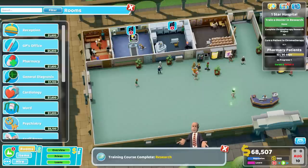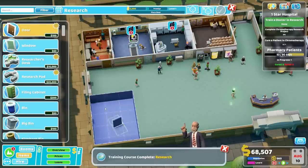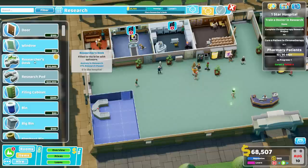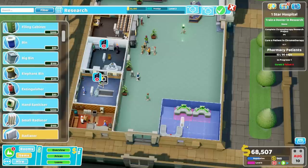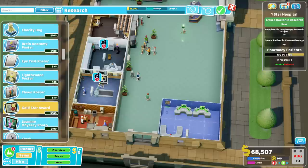We need to build our research room. Three by four works out nicely over here in the very back. We'll get the door over here — one research pod, this is required — and then researchers' desks. I like to have two of them in there. We're not going to spring for all the other accoutrements; we're going to spring for a temperature fixer and some gold star awards just to keep people happy. Prestige level three is fine. Our scientists are now only going to be working science.